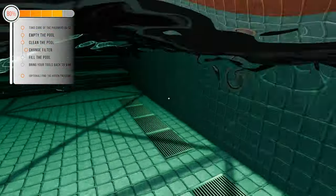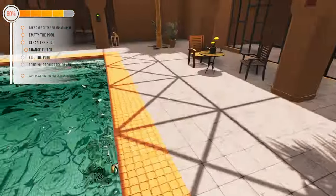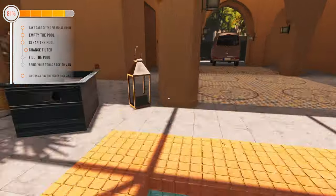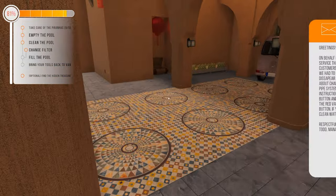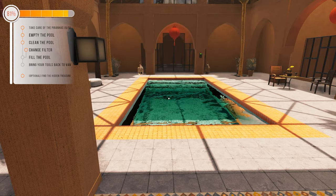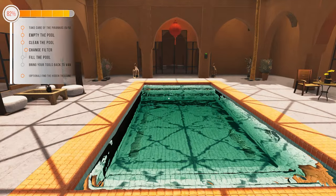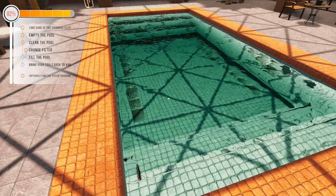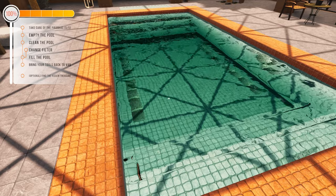Let's have a bit of a splash around, a bit of a swim. Shame we can't dive in - we can't even jump, we just go to the side. Come on, 81 percent. Todd, manager of Hotel Paradise - very very bloody slow, it's painfully slow. Even still filling - yeah the bar's going very slowly. And done!